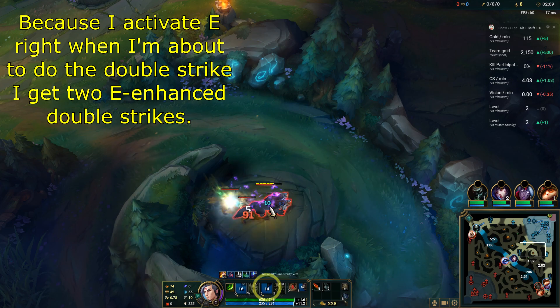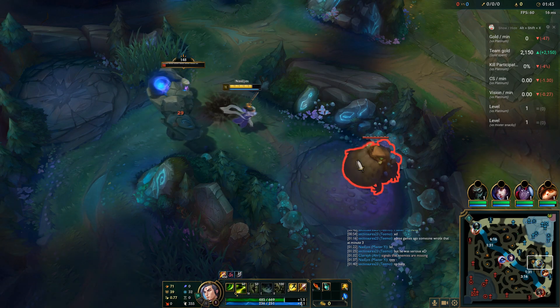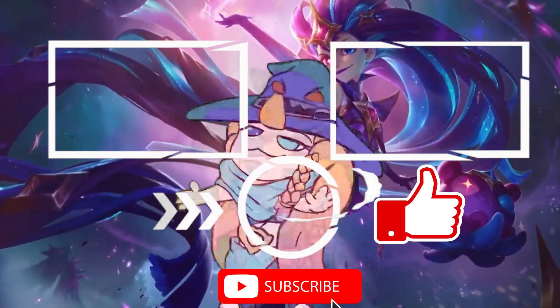The last small thing I want to mention is that you can sometimes pull camps together for a faster clear, like here with blue and gromp. I hope this has helped you — if it did, consider liking or subscribing as I keep making more League of Legends videos. Thanks for watching and have a nice day!